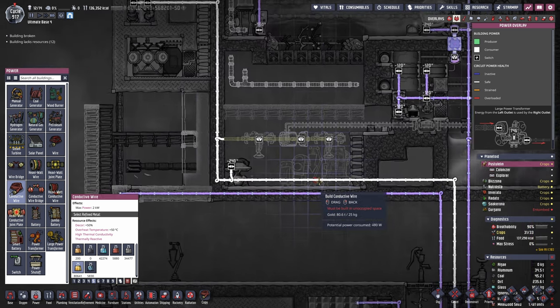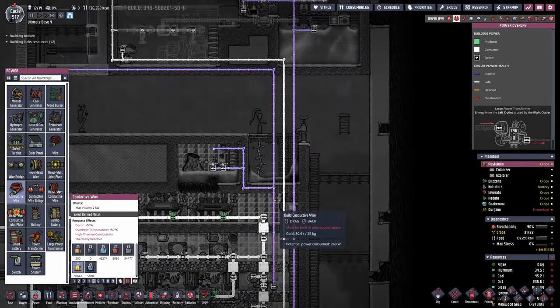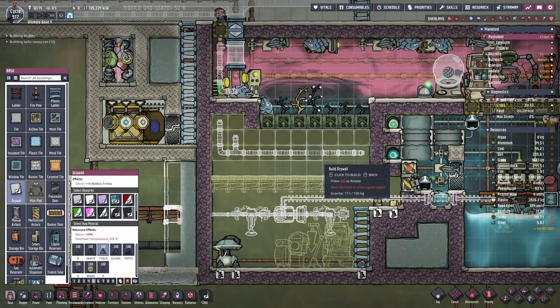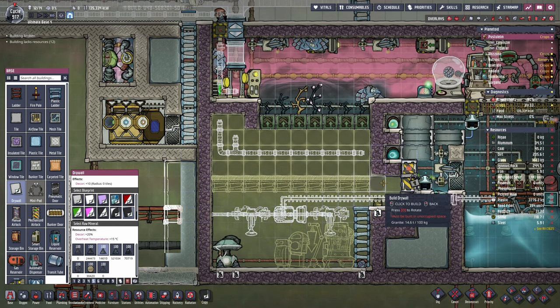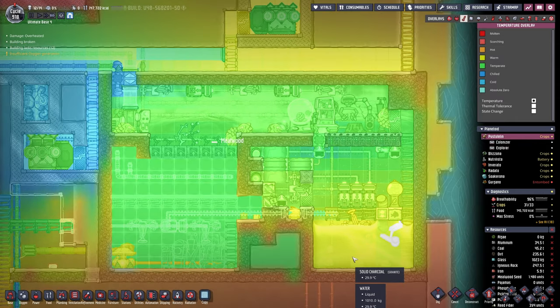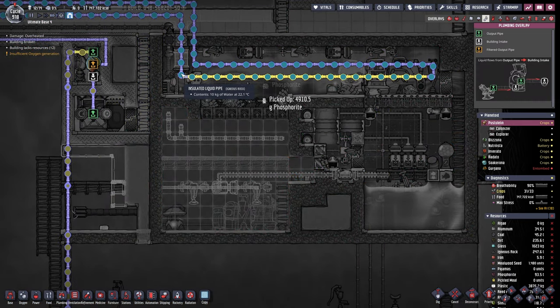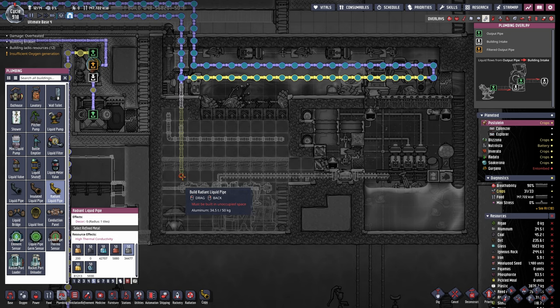Then all we need to do is hook this up to power and we should be fine. This is already a cable that still comes from a transformer at the bottom. And of course another thing we will want to do is tile this all up with some drywall. Now I'm actually down to 15 tons of granite — we might want to bring some along from other planetoids. In the future we might want to adjust our cooling loop so it counts for everything here inside the ranch, and to do that we can simply go straight down here and then lead the cooling loop through the machinery, adding a bunch of aluminium pipes.